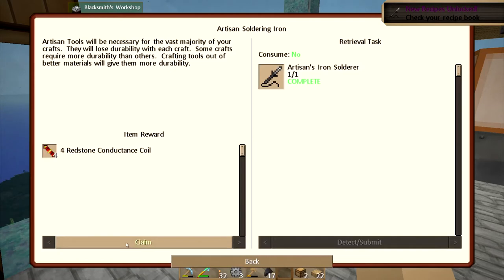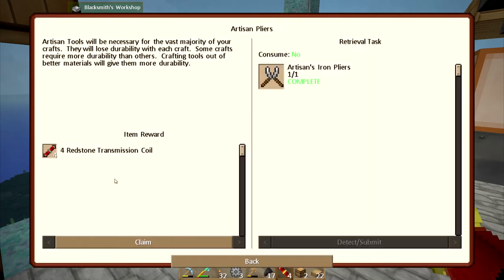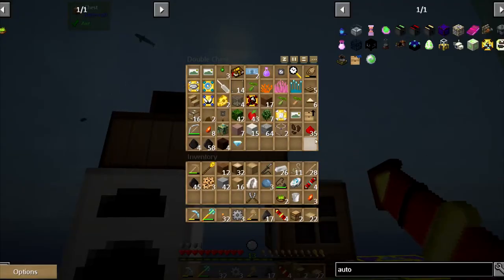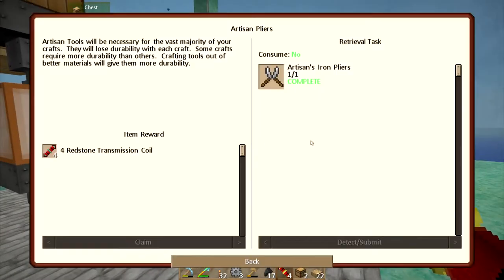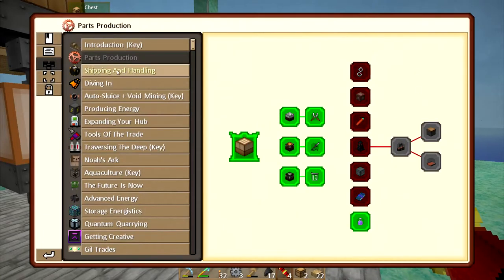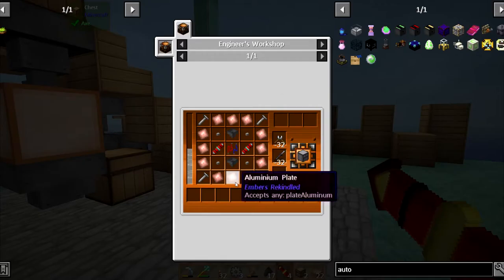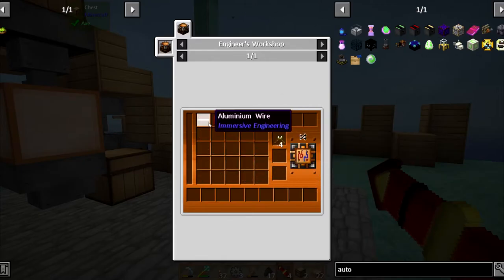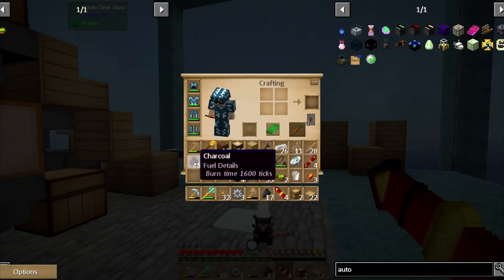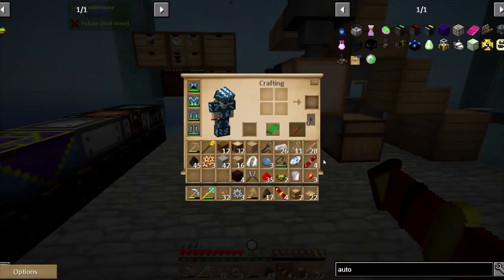So that quest gets me the conductance coils and the transmission coils, and that way I don't have to make those. I do have to make some wiring kits though, which I haven't made yet.